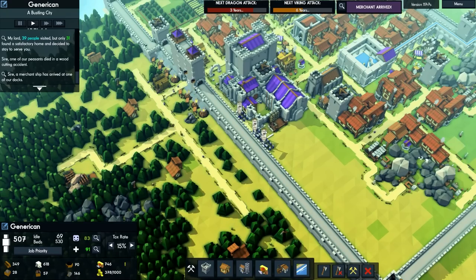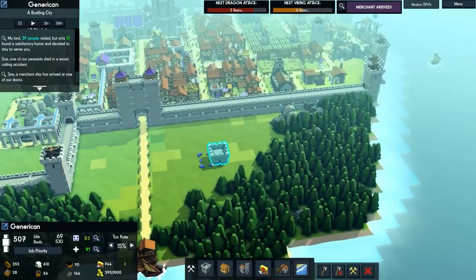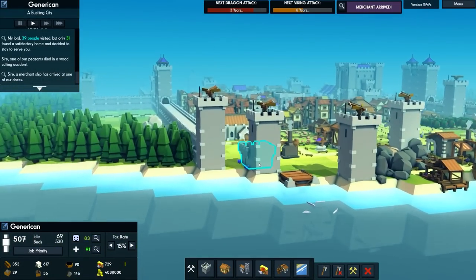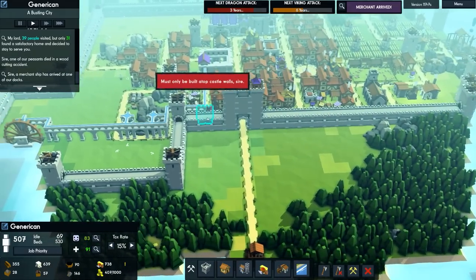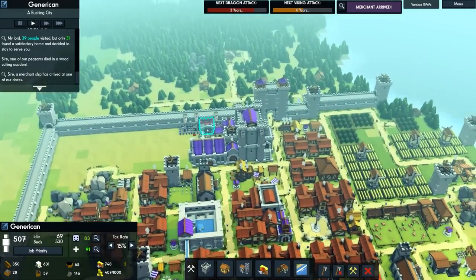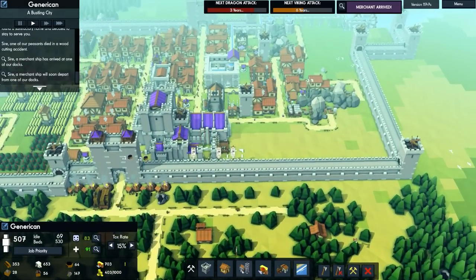Three armies are over there — I don't really want another standing army, not too bothered about that one. But I do want some more defences. Do I want to just build another set of walls around there and along this area and then this side too?